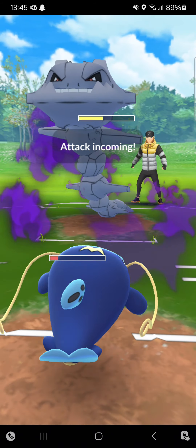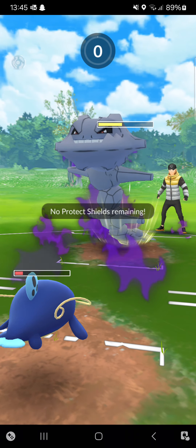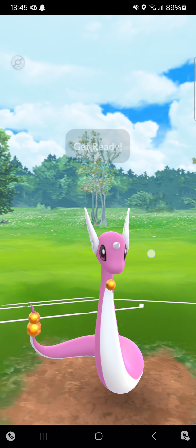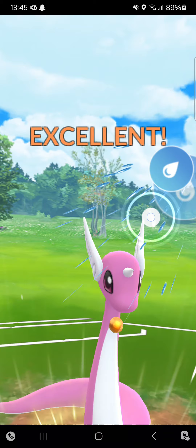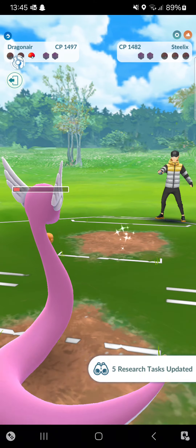Opponent goes back to Shadow Steelix — playing it perfectly. Opponent goes for Crunch — I have to throw this Aqua Tail. Will this be enough or can I Dragon Breath him down? Aqua Tail — just before I die, I can KO him!